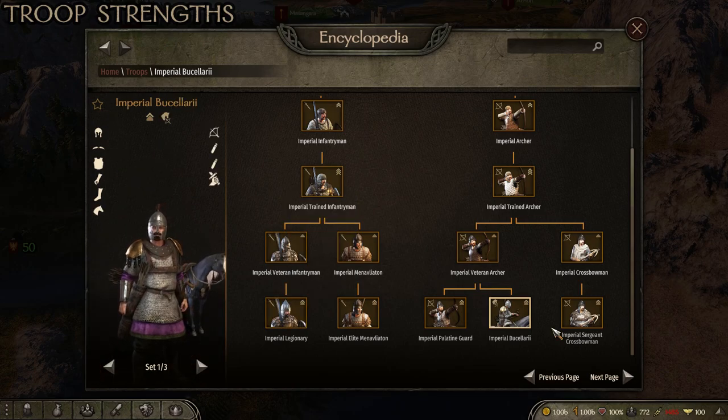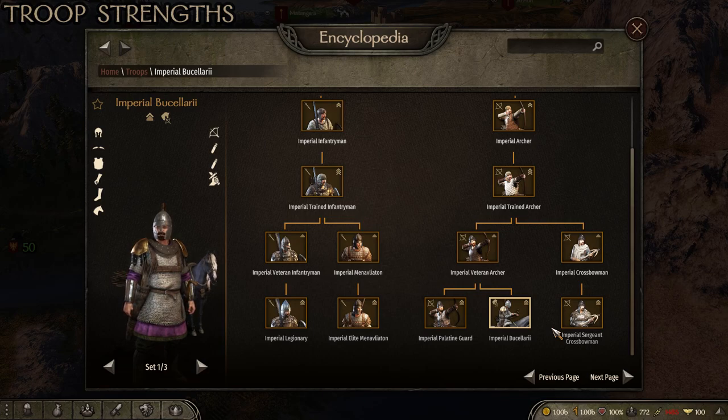Finally for troop strengths, we have the Imperial Buscellari, which are their mounted archers. These troops are fine — they're definitely not the best in the game, but they exist, which is an advantage over Sturgia, the Batanians, and the Vlandians, who don't have any mounted skirmishers at all. The only competition for the Empire is the Kuzaits, who have the best mounted archers in the game, and the Azeri, who are probably also better. But at least you have them in the Empire.